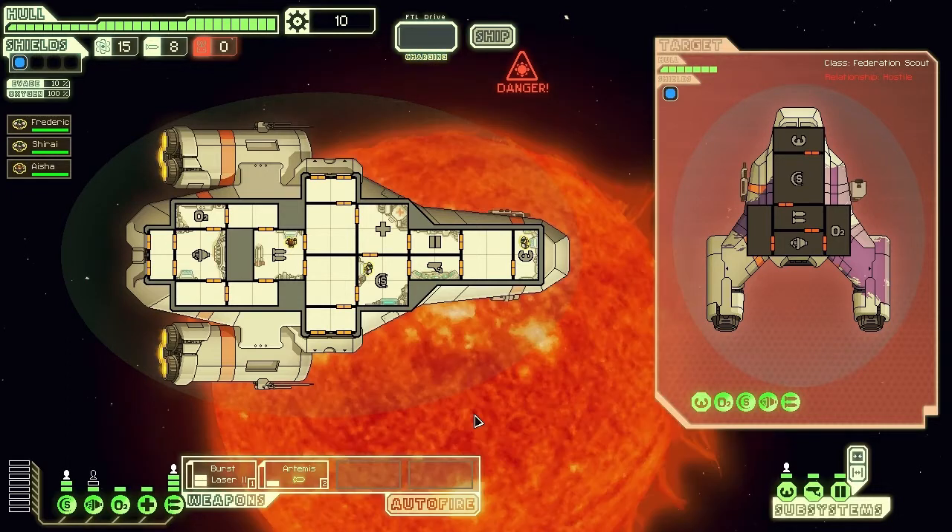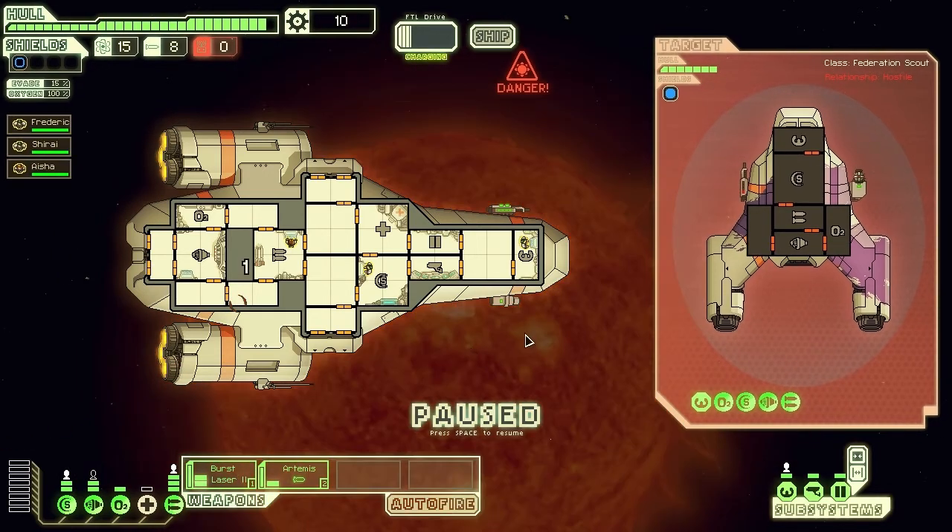So we're providing power to our weapons and just letting these boost up. As you can see, this is how long it's going to take - something like about 11 and 13 seconds. We've got no spare power, so we're going to drop a bit of power out of our med bay and shove it into the engines. Hopefully that means it's a little harder for us to be hit.